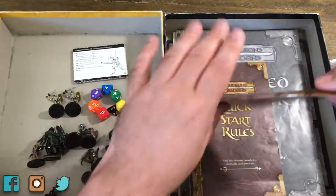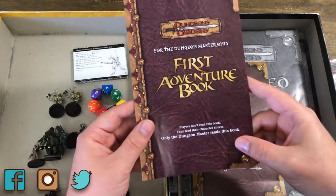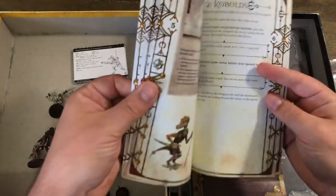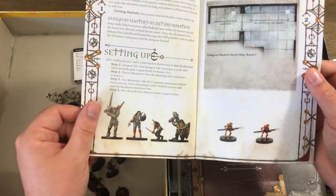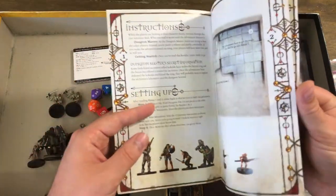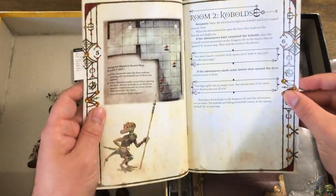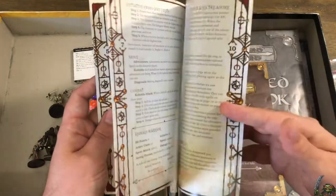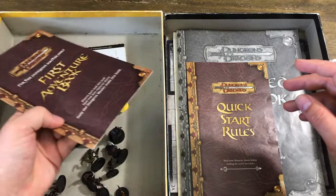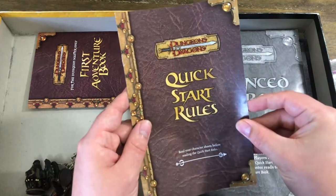The set also came with a First Adventure Book. It says 'Players don't read this book — they read their character sheets only; the Dungeon Master reads this book.' It tells you how to set up using the dungeon tiles, how to set everything up, the story to tell, and helps you take your players through the game.